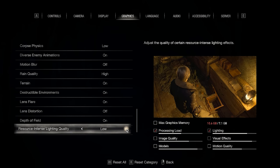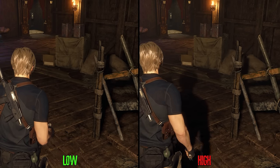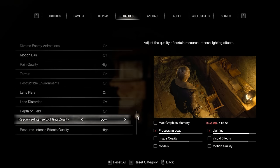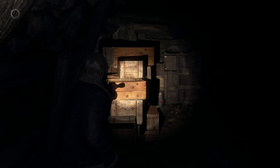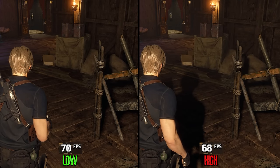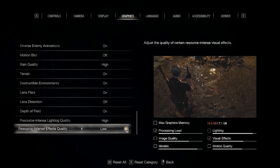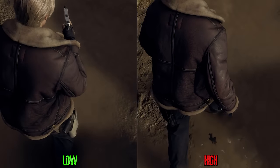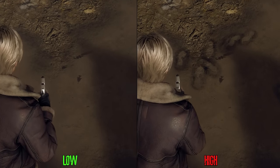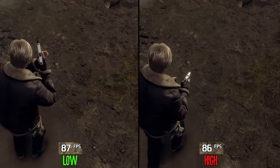Resource-intense lighting quality on high allows certain light sources to cast dynamic shadows, though it does not affect all lights — some still cast shadows regardless, like the flashlight. Going from low to high costs around 4%, so I recommend high. Resource-intense effect quality on high enables visual effects interacting with surfaces, like ripples and footprints in puddles. Going from low to high costs around 2%, so I recommend high.